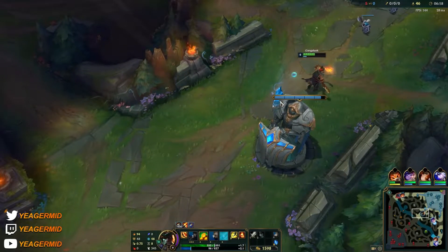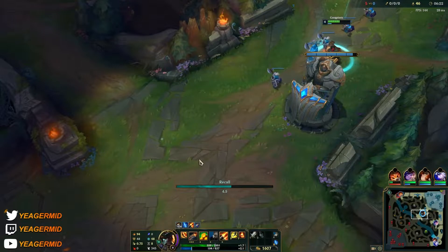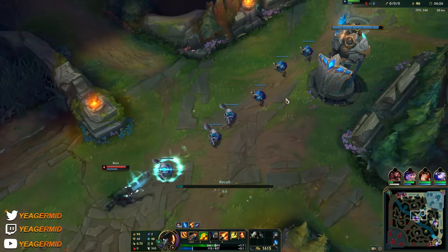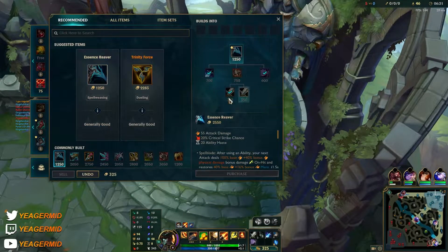Here's a good combo you can do: you place a barrel here, then place another one there. Stay in the middle of the two you just placed, then Q the first one — and while that's happening, place the other barrel. That's how you want to go about it.